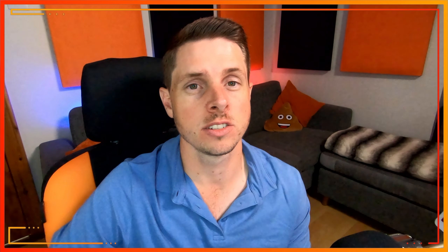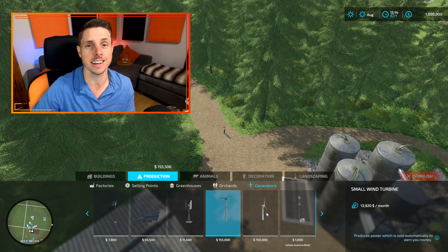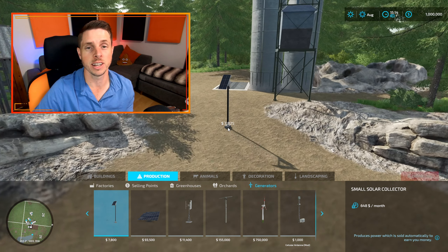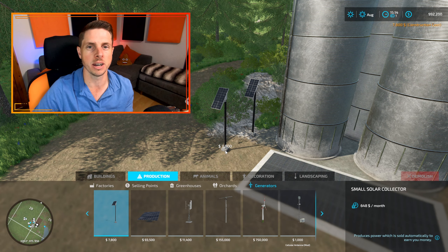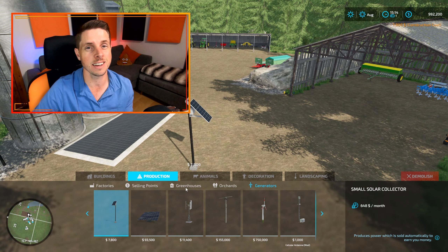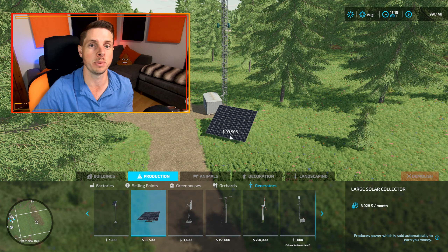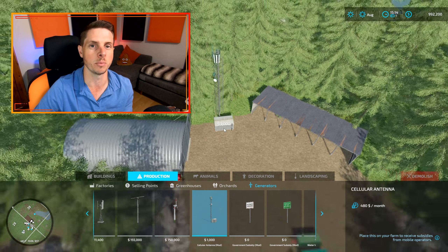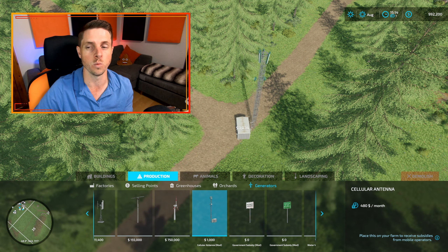The second ridiculously easy way to make money is one of my favorites because it's completely passive. You use things like solar panels, wind generators, and mods like cellular antennas. These can be placed around your farm as decorative items, but most importantly they pay you money every day. Smaller cheaper items typically pay around five hundred to a thousand dollars per month — it doesn't sound like much, but a few of them add up quickly. You can also spend more upfront on bigger items for higher monthly payouts.